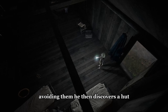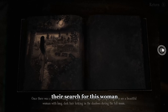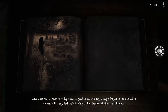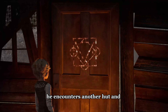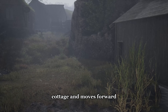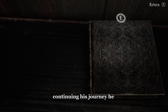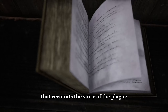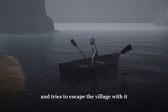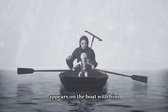Ole discovers a hut containing a book that recounts the tale of a beautiful woman — the shapeshifter monster. In their search for this woman, the villagers mistreated and abused all the women in the town. He encounters another hut and retrieves a key, unlocking a cottage door and moving forward. He also discovers another key clutched in the hand of a deceased body. Continuing his journey, he encounters a book recounting the story of the plague that swept through the village. Ole discovers a boat and tries to escape the village, but an old woman responsible for spreading the plague appears on the boat with him.